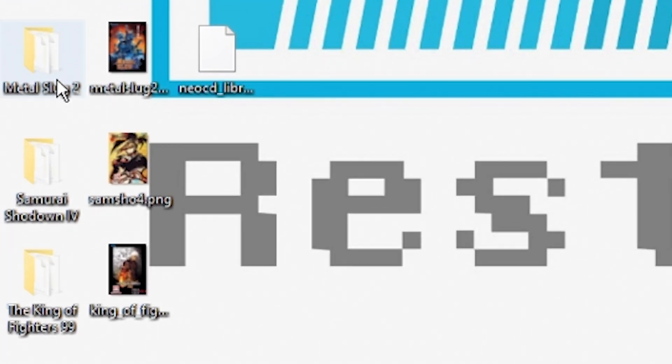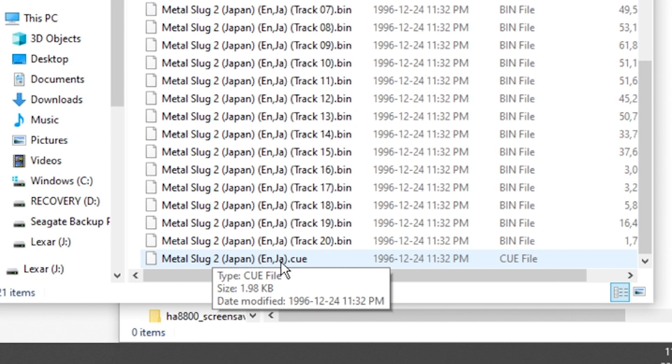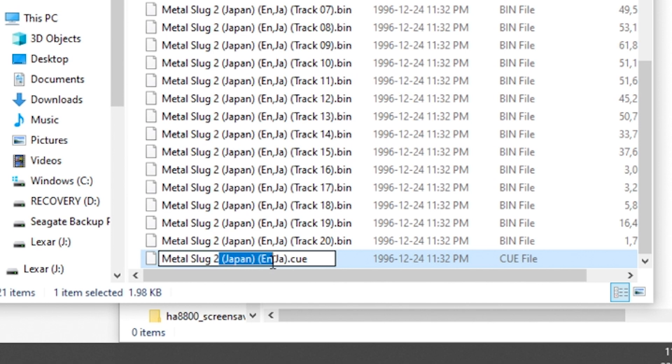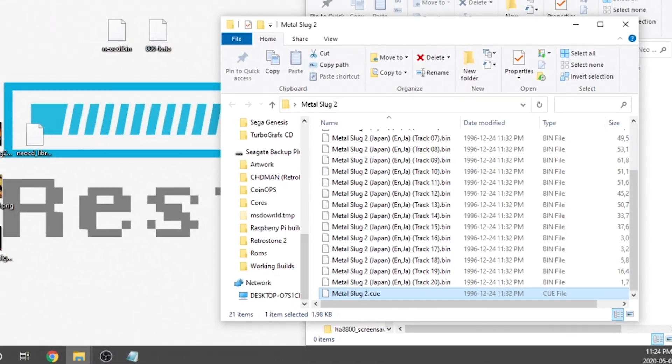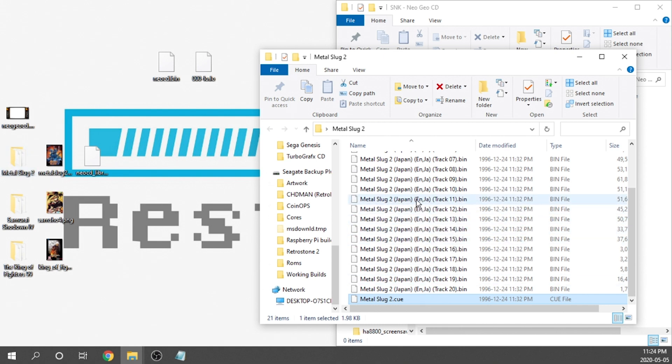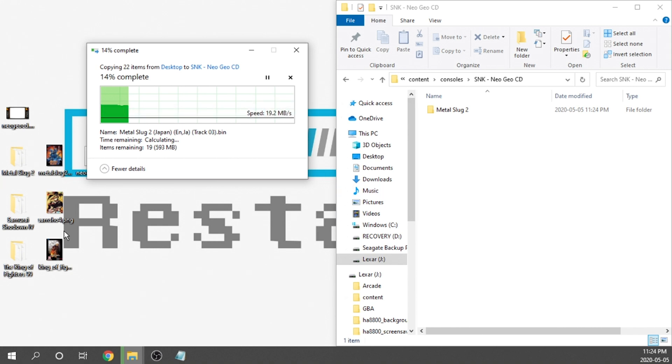So if you take a look at Metal Slug 2, for example, the folder is called Metal Slug 2, but when you open it up the CUE file has extra text in brackets — Japan, English, Japan — that we can't have. So we need to edit the CUE file and get rid of all that extra text so the CUE file name matches the folder name exactly. You do not have to mess around with the bin files; leave everything the way it is. Also, you don't want your game titles to be too long because that will cause it to break, so filter out any fluff and make sure the folder name and CUE file name are identical. Then go ahead and grab your games and dump them onto the USB drive.